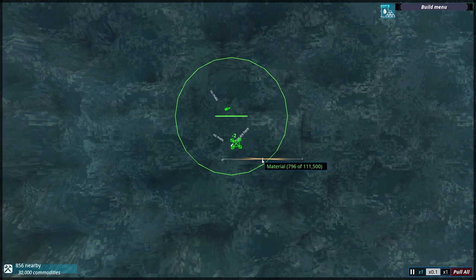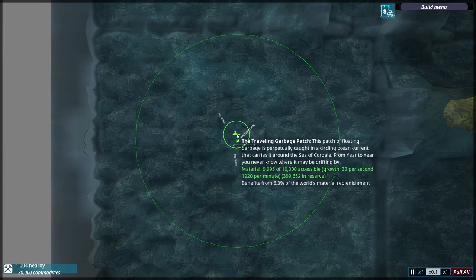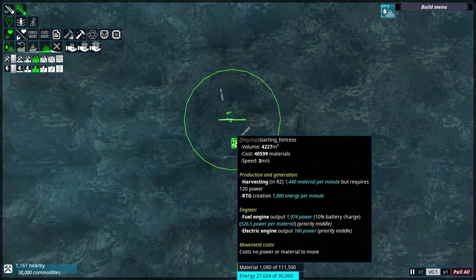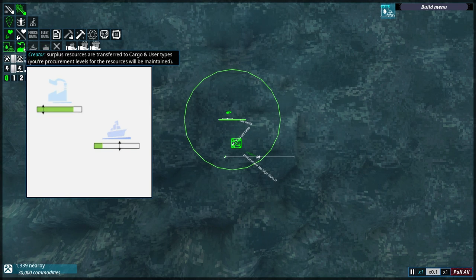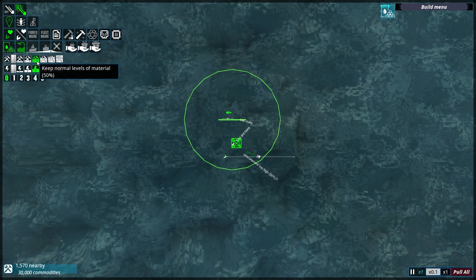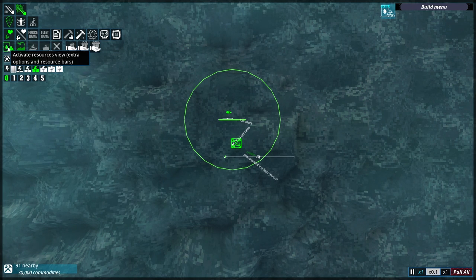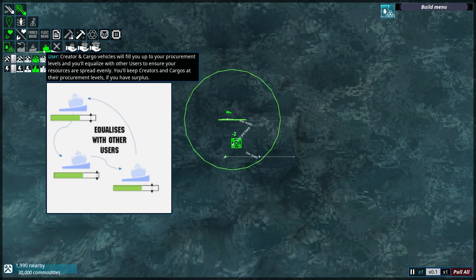If I press E we can go into this mode. No mats - okay, that's fine. This green thing is a material zone. If we click on him - flagship starting fortress. My flagship should be a creator. Procurement too high at 50% - I don't know what that means. Keep it at normal levels of material. I don't know what procurement means, but when I had it on 'user' it was passing stuff to him.